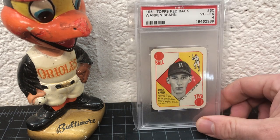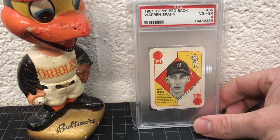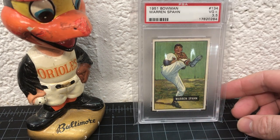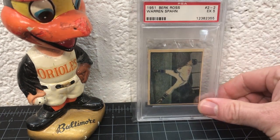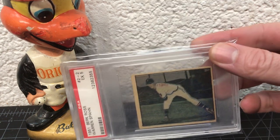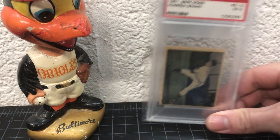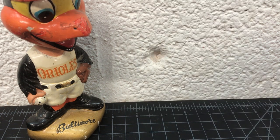Here's a '51 Red Backs — awesome set, I think the first Topps set. Pretty inexpensive, good stuff — look them up if you don't know what those look like, they're like a little playing card game. '51 Bowman — three and a half, got a crease on the corner but otherwise real sharp. '51 Berk Ross — these cards are pretty ugly to be honest. The picture quality, the printing, the paper — it's just not good. They're still kind of cool because they're oddball and you don't see them every day.